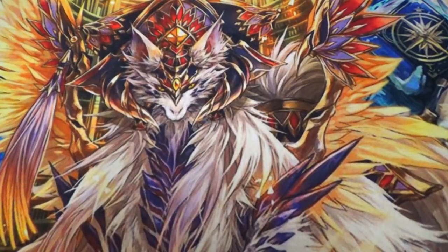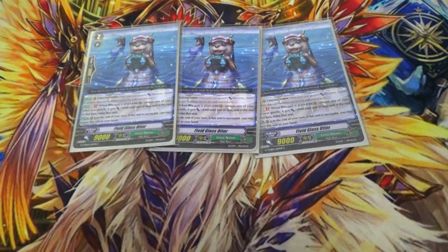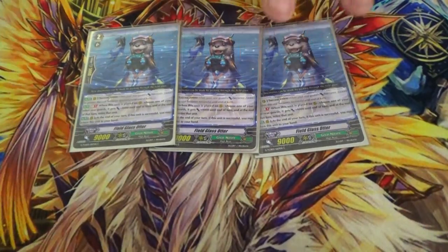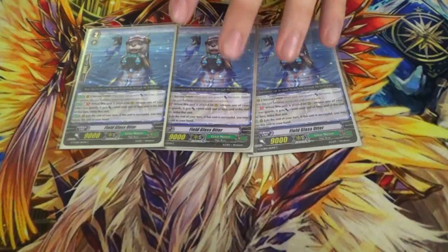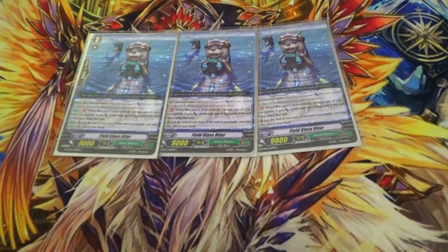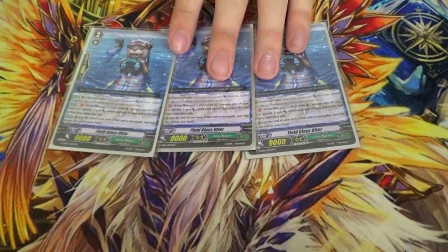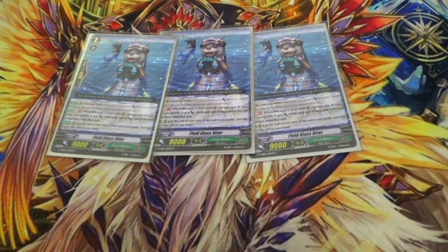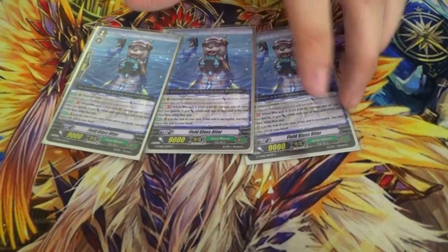Three copies of Field Blast Otter. On call, GB1, you can give something a dope. The card says you have to do it and it has to be on something else, but it's been errata'd — it's optional and you can do it to himself. He's also got success 20k, and if he's successful at the end of the turn you bounce him. Pretty good card for early rushing — if you get a trigger on him in front of a 7k boost he's hitting for 21 and then you get him back at the end. You can give more dopes to more rear guards.